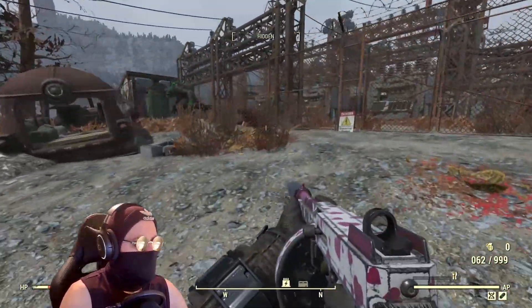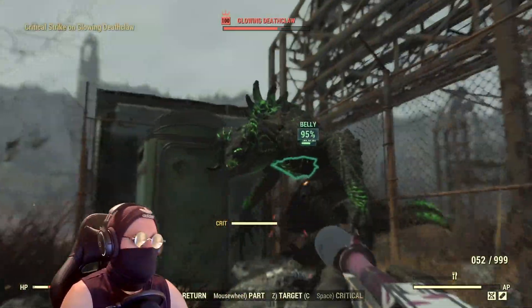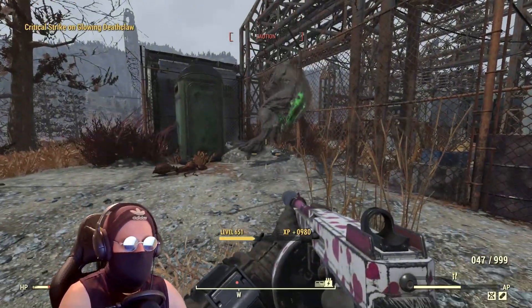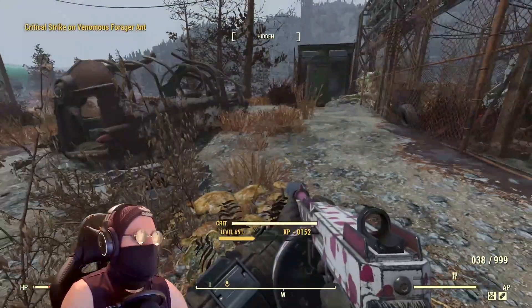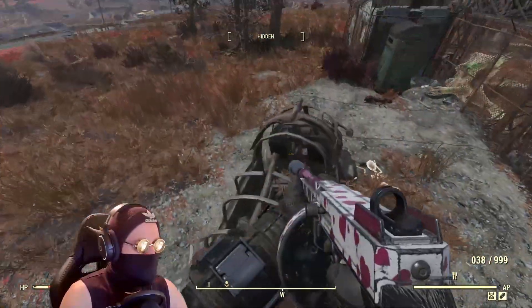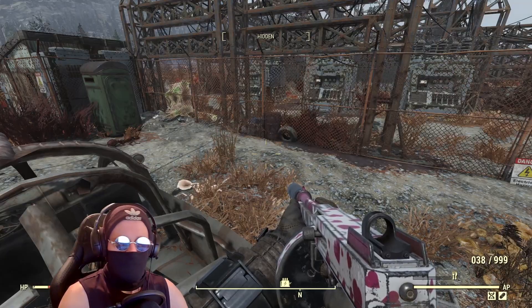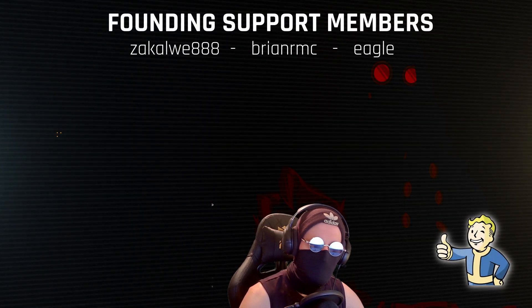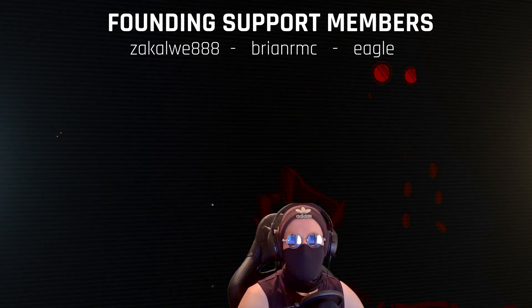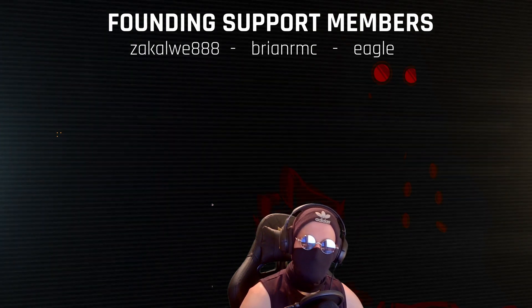Overall, super fun weapon — a solid option to use if you get it to drop. It can slide into your commando build very easily with no issues. Vampire is always great, especially on fast automatic weapons. Good roll here. So the Love Tap is a nice little option for your build, particularly if you want to roleplay and really like Tommy guns. If you enjoyed, consider hitting that like and subscribe button and sticking around for more Fallout 76 content. A massive thank you to the channel members for their support — thanks so much for watching, I'll see you in the next one.